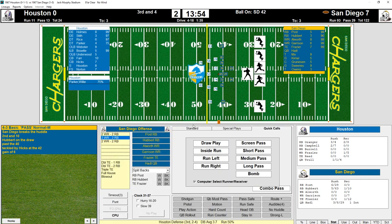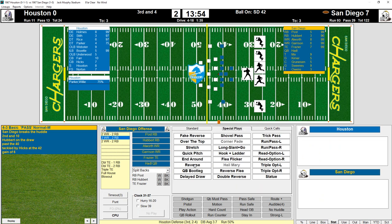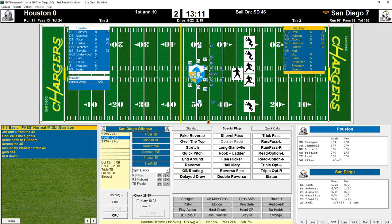You also have standard plays where you actually pick the specific play instead of just a play type. You pick what type of running play — there are special plays where you can do a stretch or a flea flicker. We'll run the stretch play. Then there's a quick pitch option — you pick which running back you want to do it to and it gives you statistics and averages. Let's go to Hubert. There's the pitch — and it's a first down!